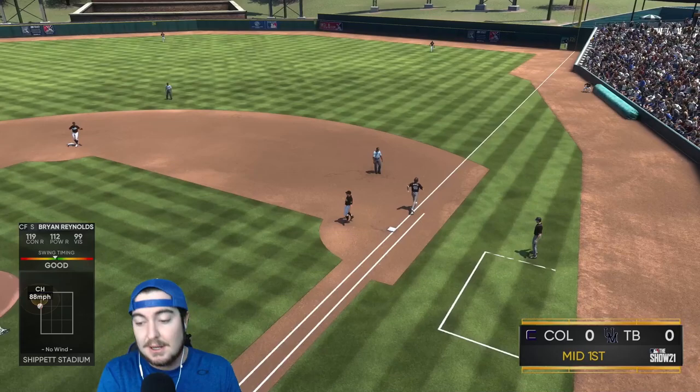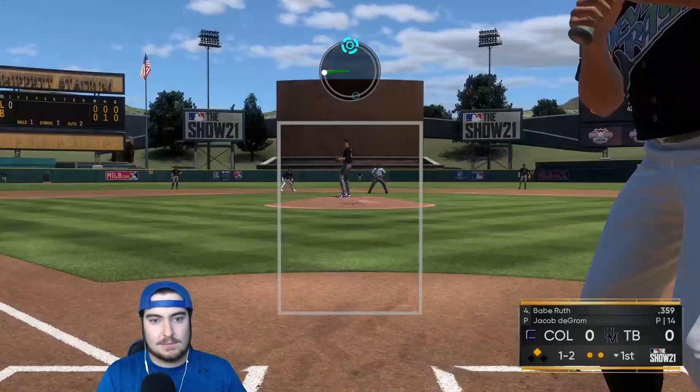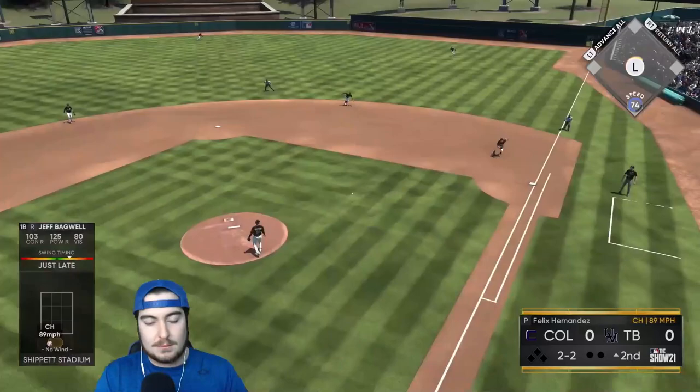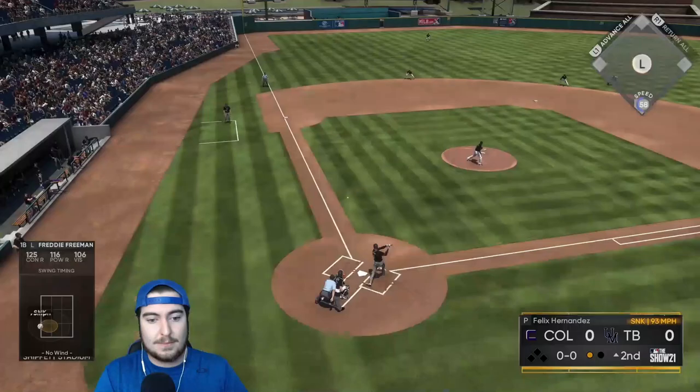The opponent had Bundy at third base for some reason, so the swinging bunt was not a good play. It's a 1-2-3 inning for me in the first. Jeff Bagwell is going to have to wait until next inning to get his debut AB. Coming up for his debut, he was on it, but it's a ground out for Bagwell — 0 for 1 to start. We got to figure it out offensively; I've been slumping lately.